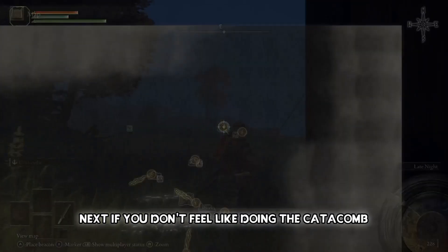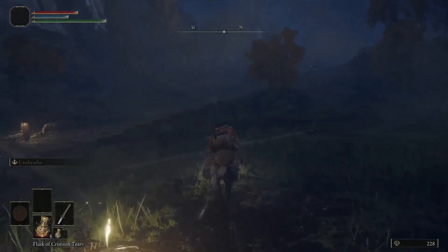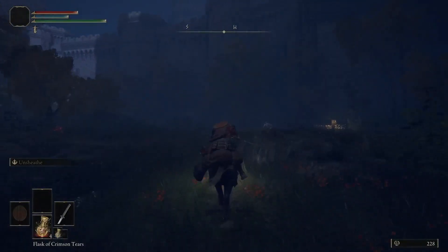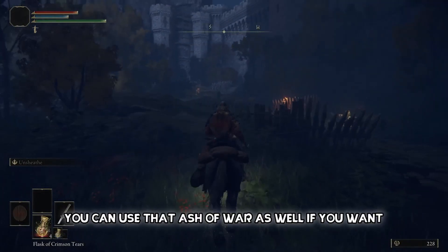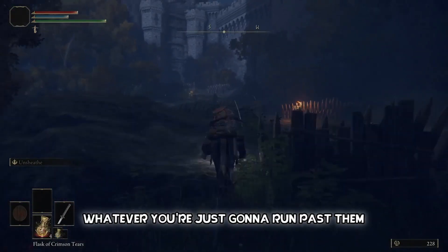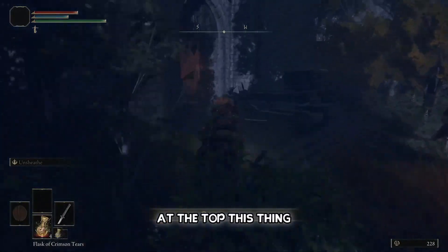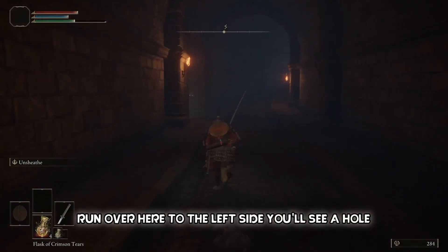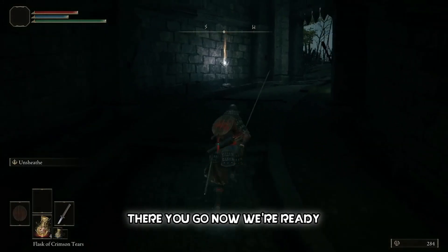If you don't feel like doing the catacomb, go back to Stormhill Shack on the map, equip Torrent, and start riding. Fight the enemy here to get the Wild Strikes Ash of War. You'll come across fortifications and barricades — just run past them. Try not to get hit by the crossbow at the top. Come inside the cave, run to the left side, find the hole, and touch and rest at this Site of Grace.